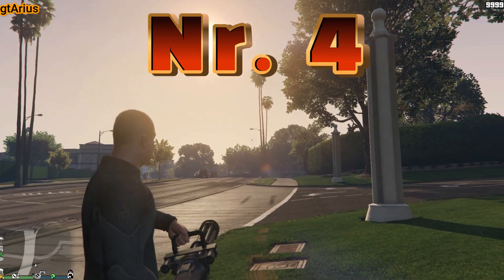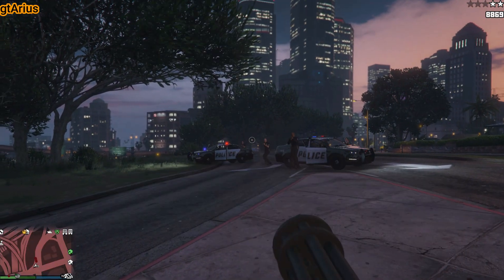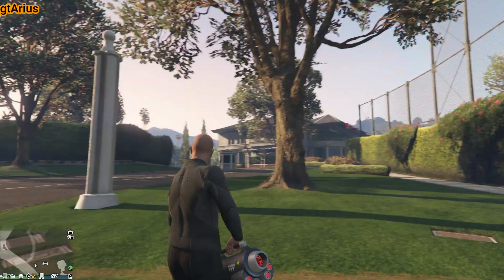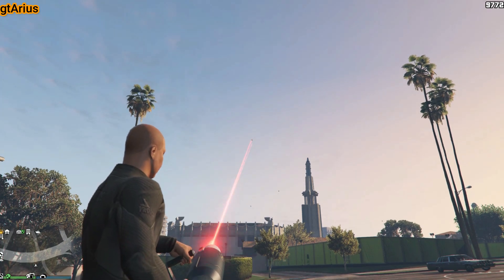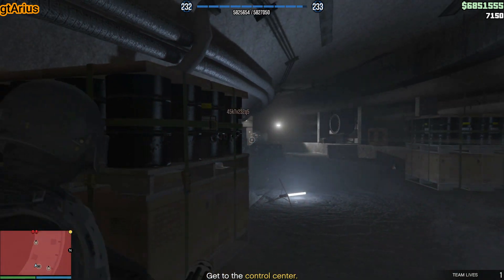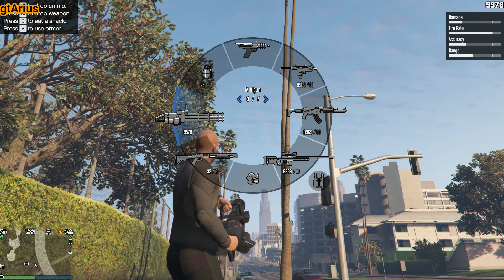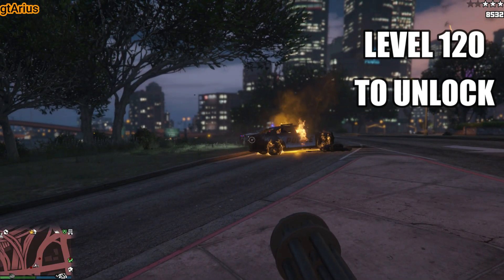Must-have weapon number 4 is the Minigun — a devastating 6-barrel machine gun. No other weapon can fire at such a high rate, except the Widowmaker. But the Widowmaker will expose your location due to the tracer rounds, which are visible even in the daytime. The Widowmaker also has one more disadvantage: it's very expensive. The Minigun, on the other hand, will cost you only 50,000, but it unlocks at level 120.